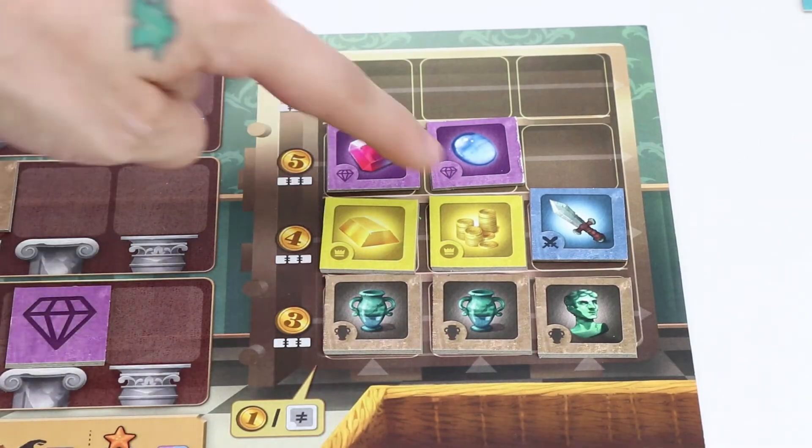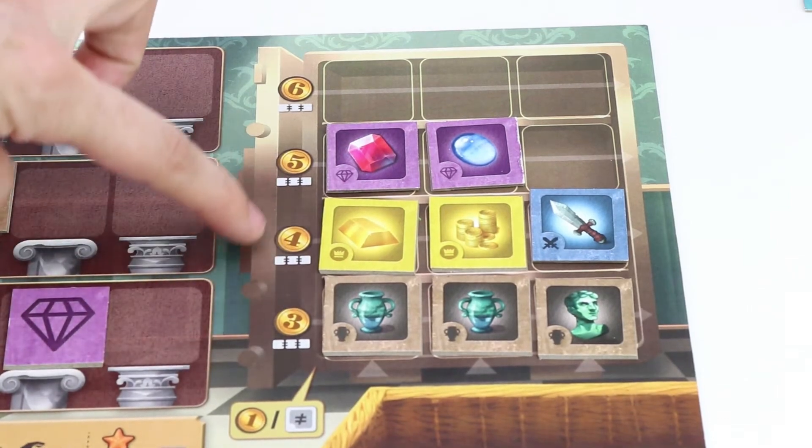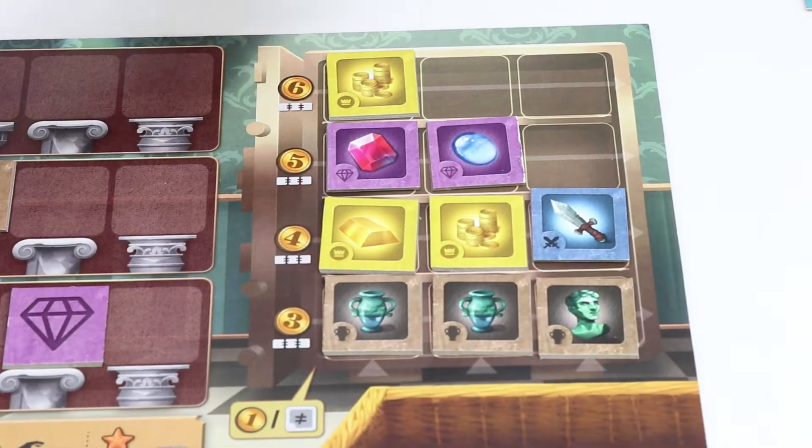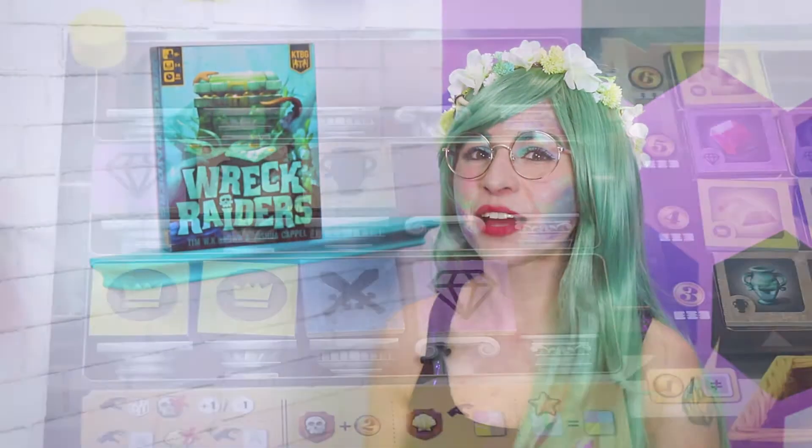When collecting a treasure, players may choose to either place them into their vault or into their display. Treasures placed into the vault are placed face up, and they'll be worth points in two separate ways: you'll score one point for each unique treasure in the vault, and you'll also score points for each row that has three of the same color treasures. The first row will be worth three, then four, five, and six points. However, you may only place treasure into the vault if there's a spot for it — in order to place treasure into the six-point row, you would have to have ones in the five, four, and three point rows as well, one stacked upon the other.